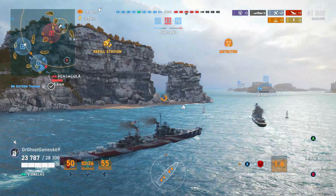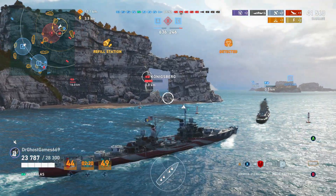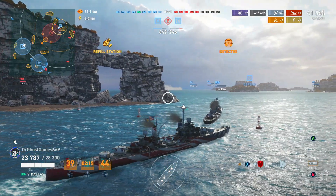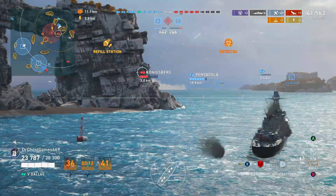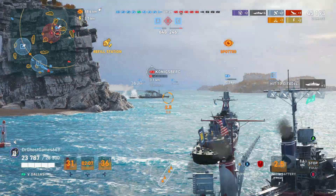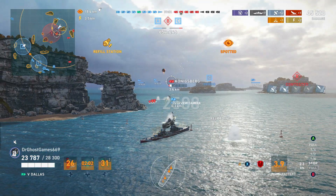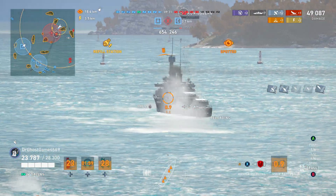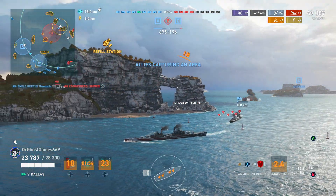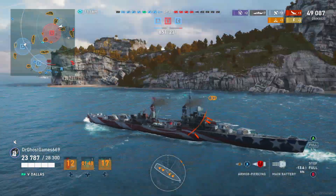I'm wondering if this cruiser is going to come around the island. Remember — the Königsberg has torpedoes, so we're not going to rush around that corner. We don't want to get torped. We just got a citadel — that's huge. He's turning away and he probably just fired his torps off. He's almost dead, and the Emile Burton finishes him — but sadly the Emile Burton is dead too, because he took torpedoes.